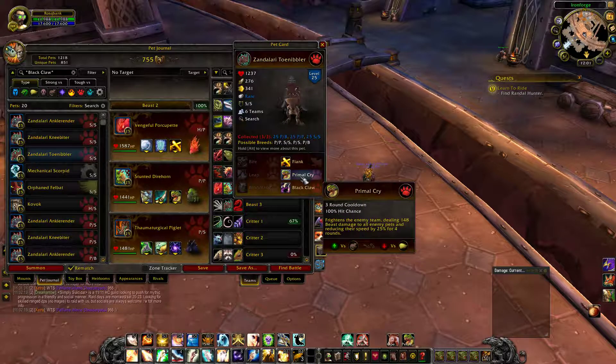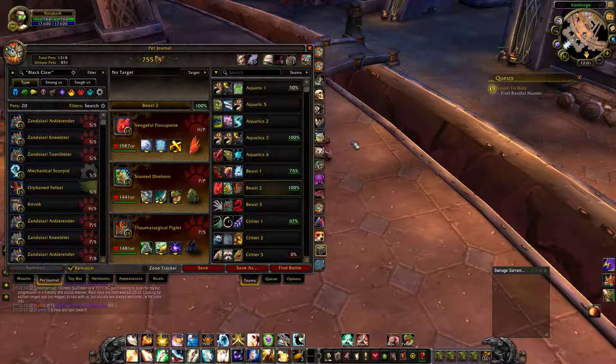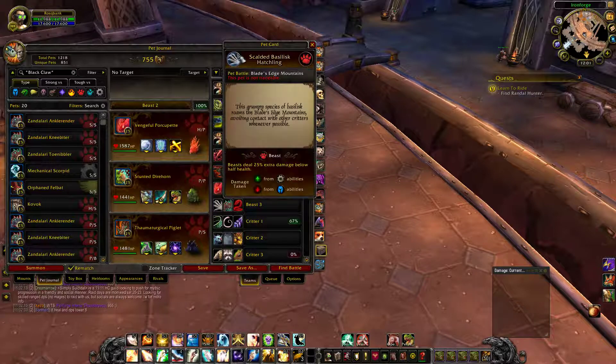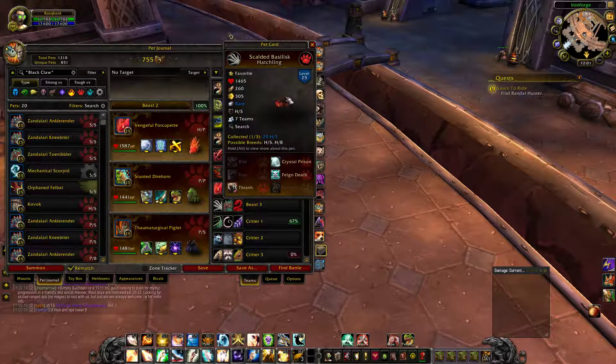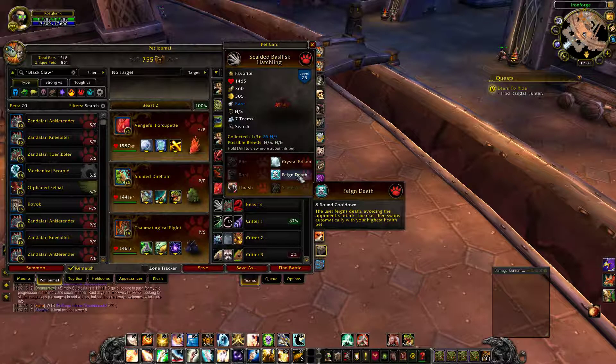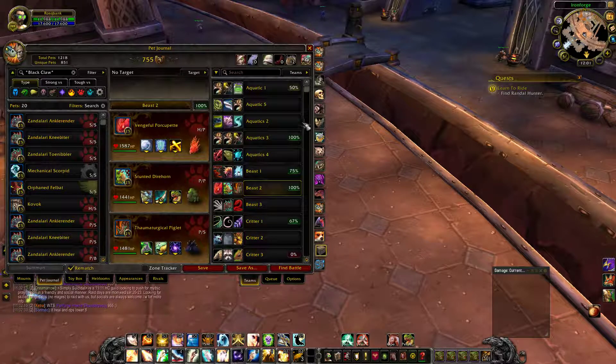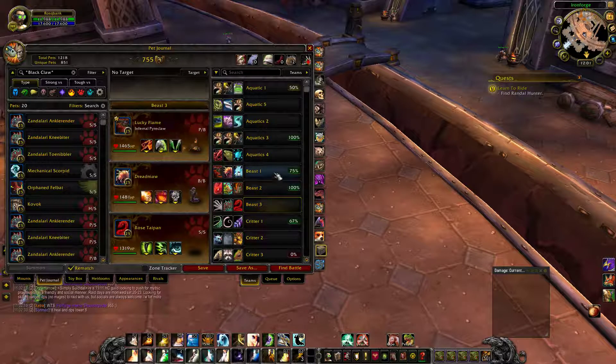Primal Cry is great utility combined with Black Claw — that's a really strong combination. The final pet is the Scolthed Battalist Hatchling, which is wild-caught, so it's not the fastest. It has a stun, a flash, and Feign Death, which is really decent providing you're quicker.